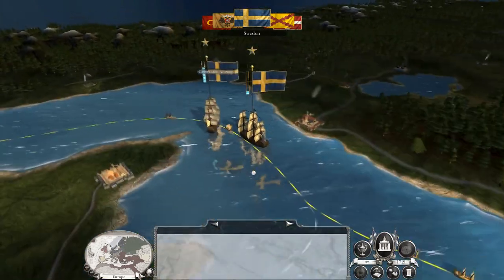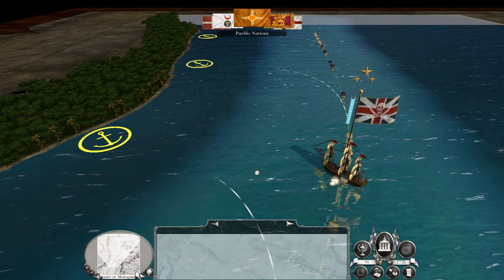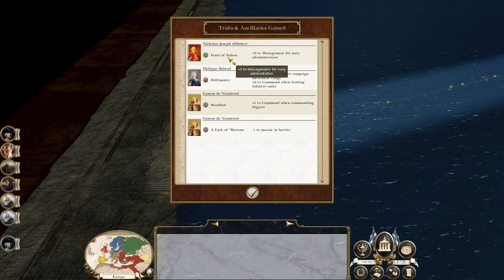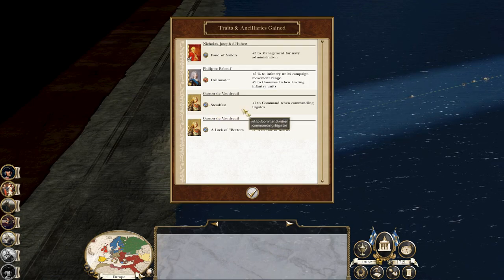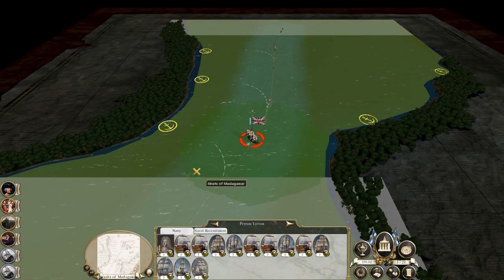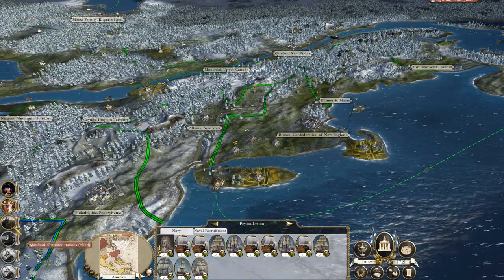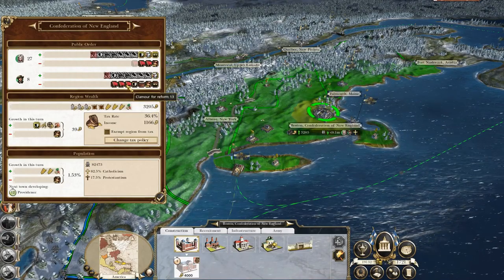At some point I've got to be ready for the Cherokee to suddenly betray us. As soon as they refuse to support us in a war and we lose our alliance, I'll begin to focus my efforts on attempting to cure them. Our Admiral has traits — fond of sailors plus three management navy, and Philip got drill master. Our Admiral's got lack of bottom — minus one morale — and steadfast, plus one to command when commanding frigates. We're still losing some trade. Got improved grape shot. Straight on to naval administration, which I think is a good idea. New Haven has a happiness building to offset the clamour for reforms — what happens when people learn stuff.